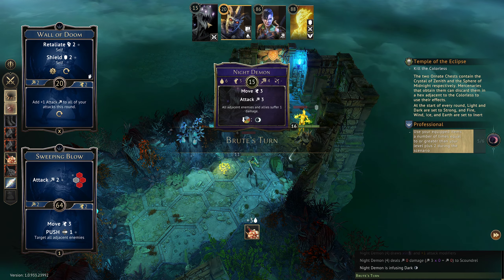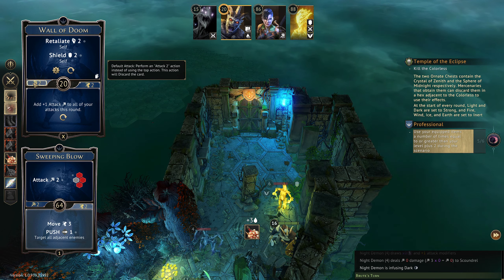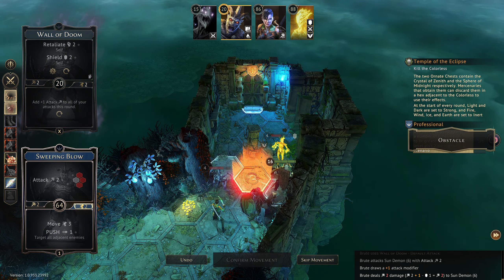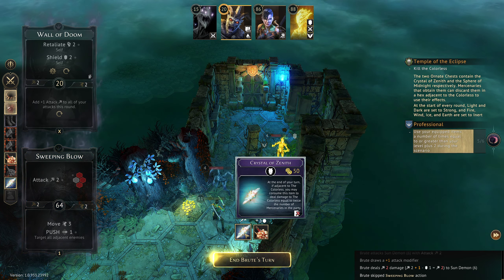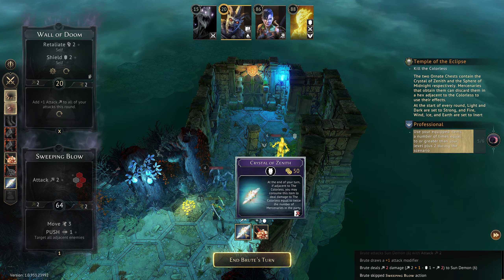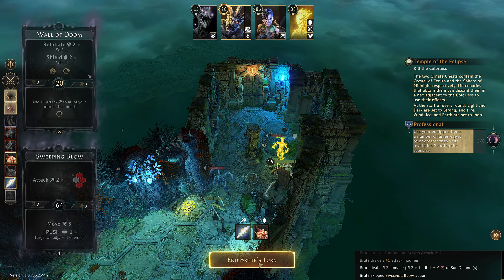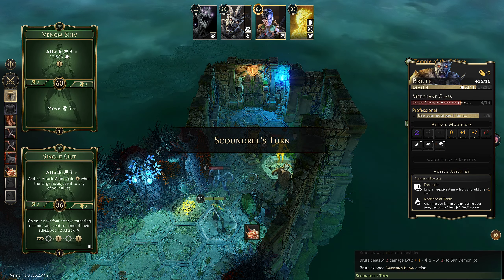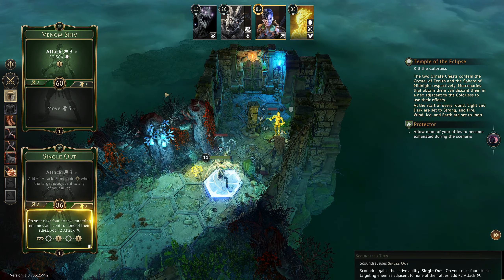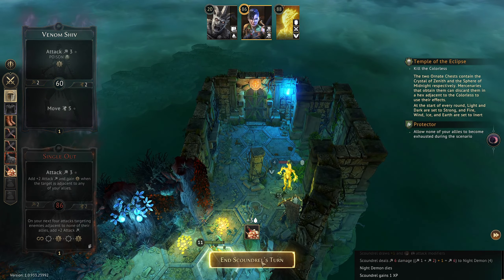Take one damage — that's absolutely fine by me. Over here we were going to basic attack two on top — very nice — and then skip movement. At the end of your turn if adjacent to the Colorless you may consume this item to deal damage to the Colorless equal to twice the number of mercenaries in the party. Interesting. Apparently we don't get to push if we didn't move which is upsetting. But sure — right we were going last so that we could set this up, and then attack there. Very nice — and Scoundrel's turn.